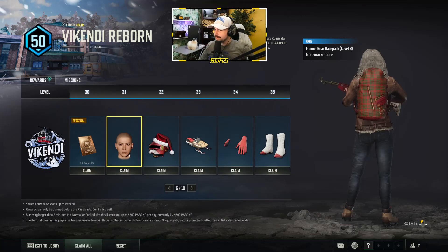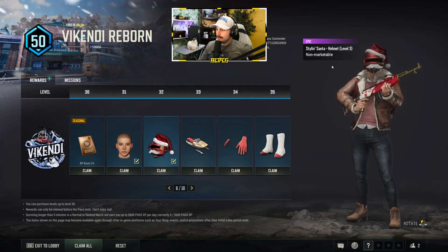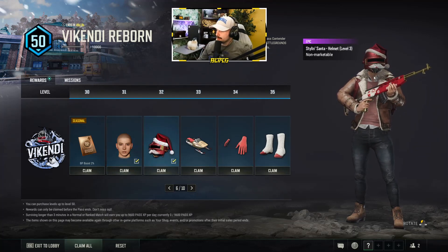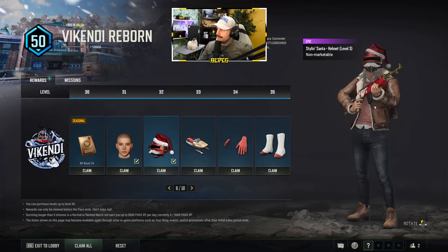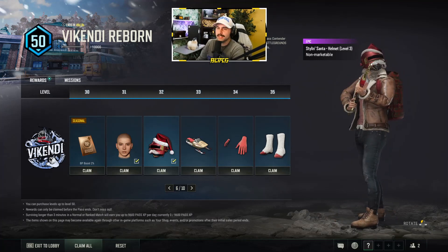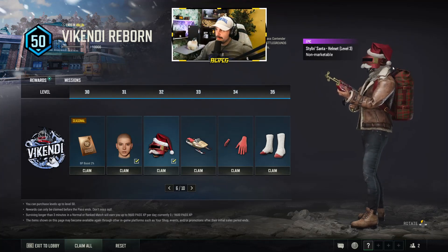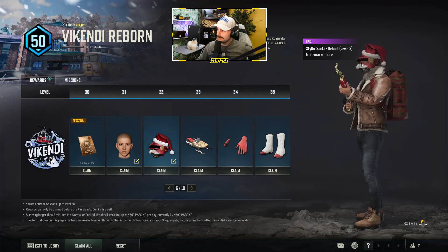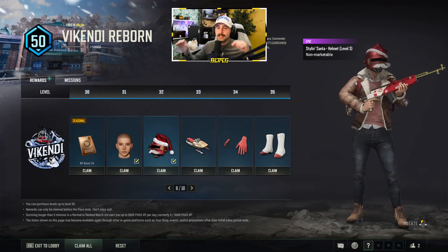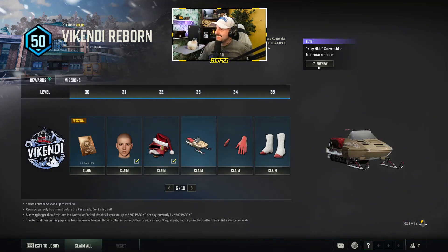At level 28 there's a new plaid backpack, and another face — Male Face 15 — so we're getting three faces in this pass. Then probably one of the best items so far: the Level 3 helmet. This is the first Level 3 helmet I can remember with something sticking off it — it's got a Santa mustache, which looks pretty good. Maybe I should dye my mustache white for Christmas — if we hit a certain sub count I'll actually do that.